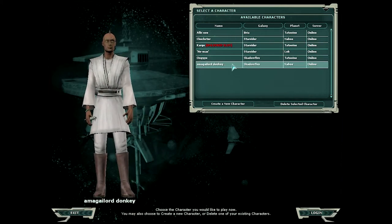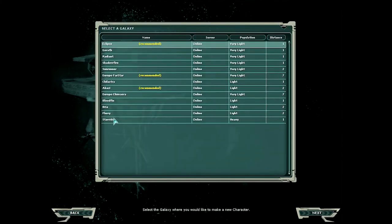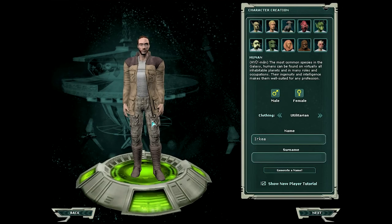So we're going to create a new character. We're going to pick our own galaxy because I want to put it on Bria. You can pick a number of galaxies — galaxies are no different than servers; that's essentially what they are. You have your character preview here that you can move around however you want.